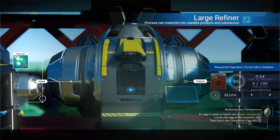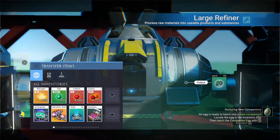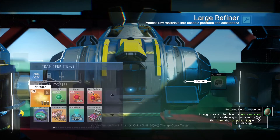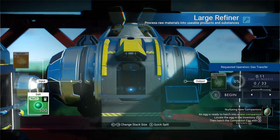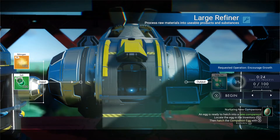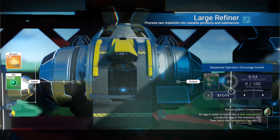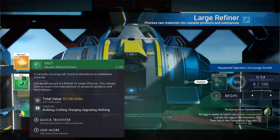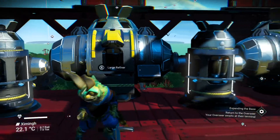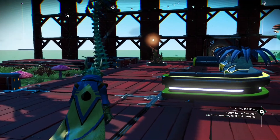Now I'll show you how to get kelp sack. What you're going to need is nitrogen — we're going to go with a hundred — and you're going to need salt, also a hundred. That's going to give you a hundred kelp sack. So you don't necessarily have to be next to the ocean to get kelp sack if you're loaded up on nitrogen and salt. Salt you can find on some planets with an ocean like this one — this is a paradise planet — and also on other types of planets. I have a nitrogen farm here on this planet.